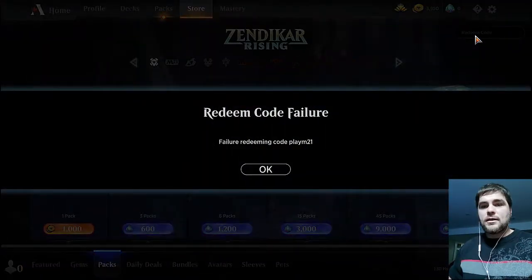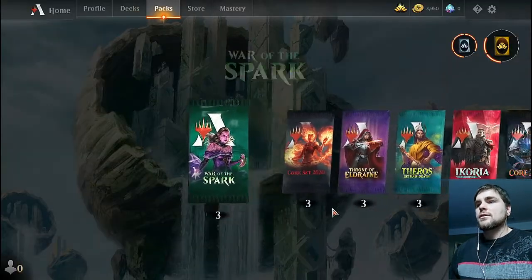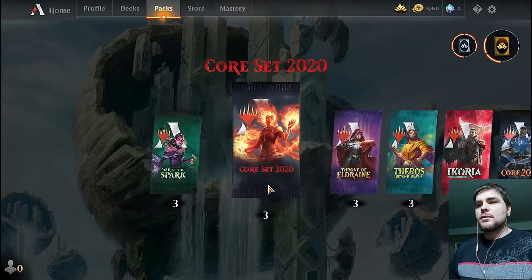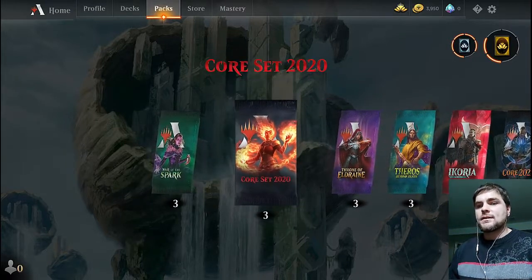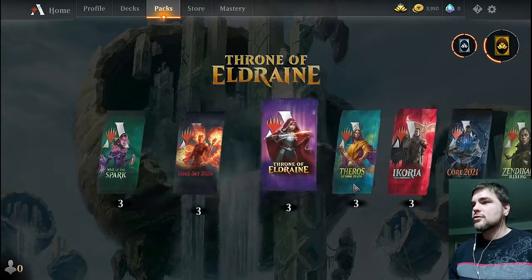You hit Enter and it'll actually give you three free packs. So you go here to packs — look at them all that I just got. So this was PlayWarspark, this one's PlayM20, and this one over here is PlayM21. I just showed you — typed that in there and showed you how that worked.